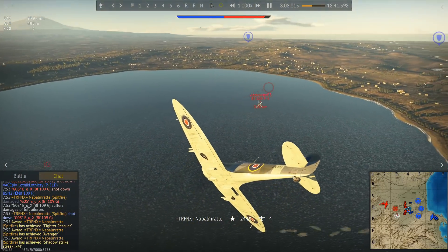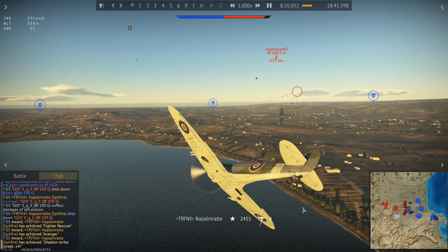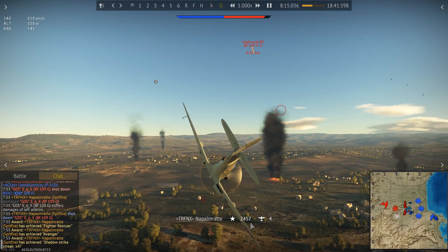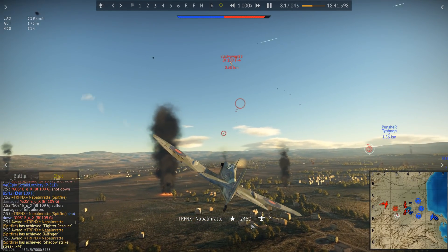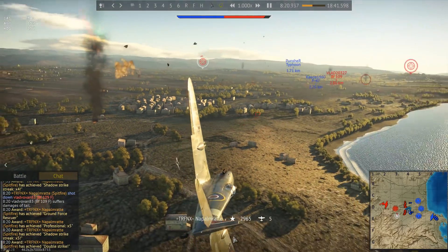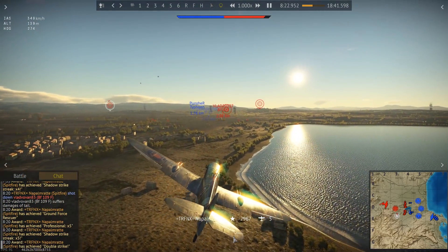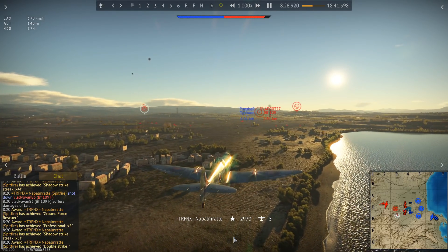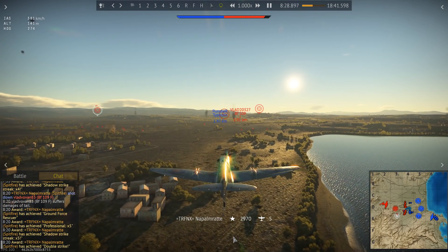A little bit of flap deploy, the other BF109 goes wide so I don't have to worry about him. I'm not sure if this guy is stock or not — it doesn't really matter because I have the performance advantage. Just dipping around with the flaps, we go on his tail, make a clean shot, a single hit and his tail falls off.